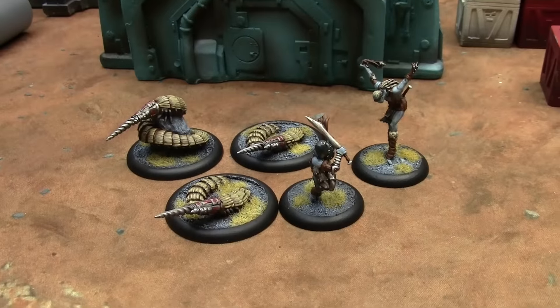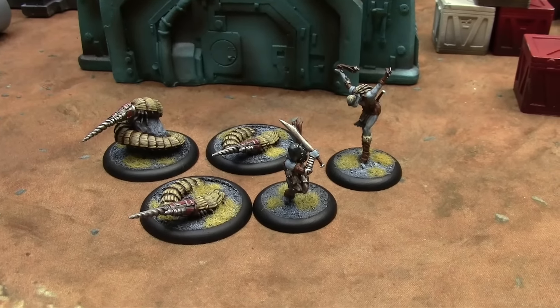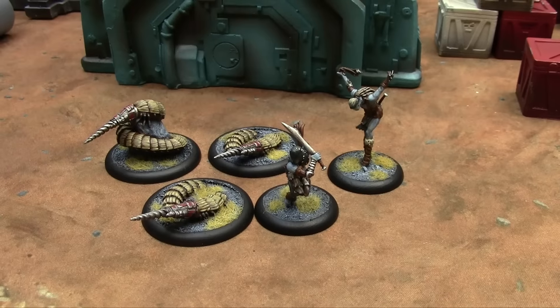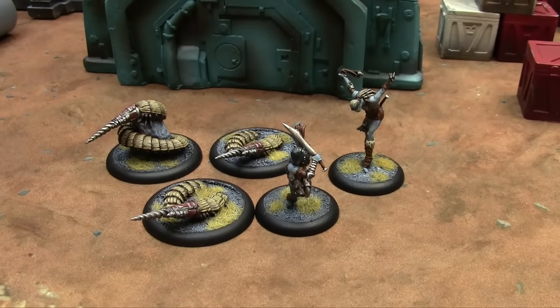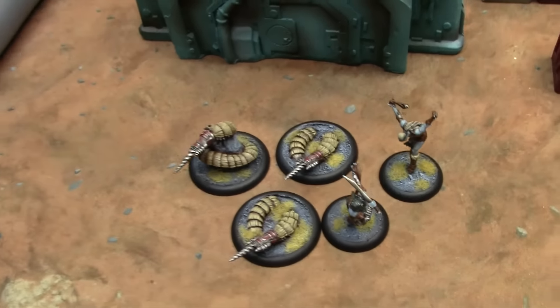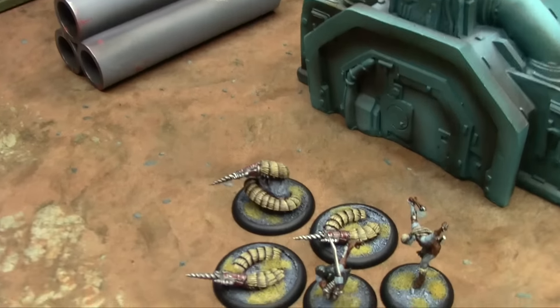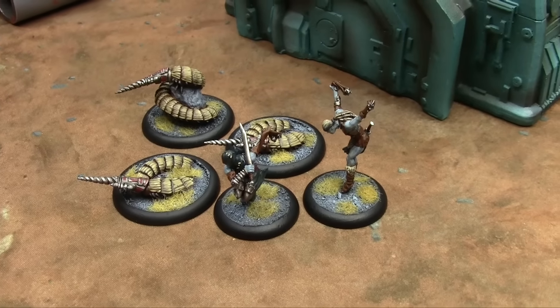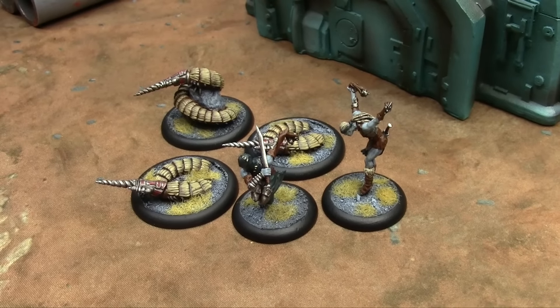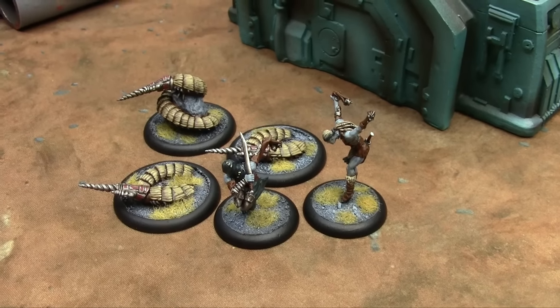Speaking of Dark Age, here's what I finished for my Scarred this week. I got done three drill heads, which are crazy little critters that live on Samaria that have giant drills for heads — pretty much does what it says on the tin. They're abominations created by the grafters. And then two bolas. If you're ever going to take down big guys with the Scarred, the bolas are where it's at, because they have Entangle, which is a super useful skill — it basically removes AP from people. Very handy.